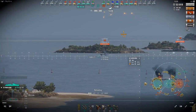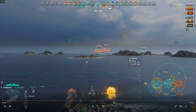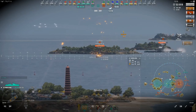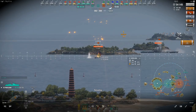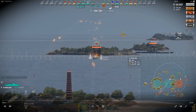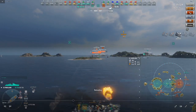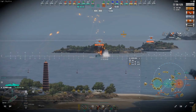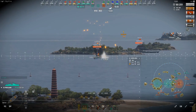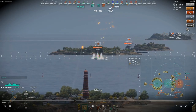This is actually going to work out to my favor because, for whatever reason, this Alaska decides he's not going to push into A cap - he actually pushes north around it. I was setting up to... honestly, that Alaska's misplay really sets up my endgame where I kind of get boxed in. My escape plan was that this Alaska is going to push through A and I'm just going to push into C and help take it.